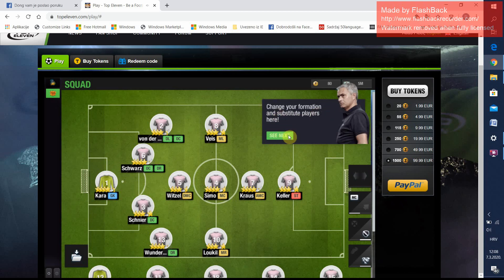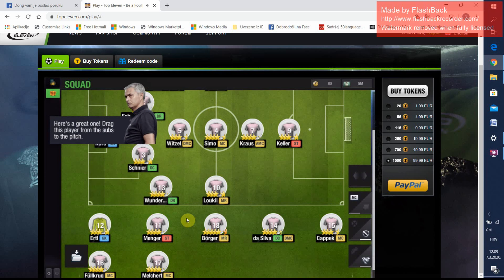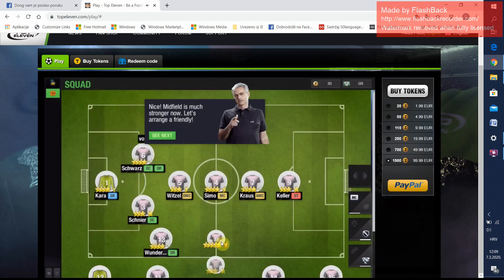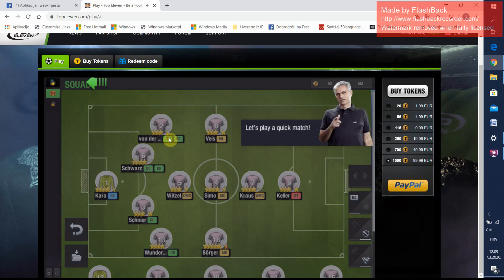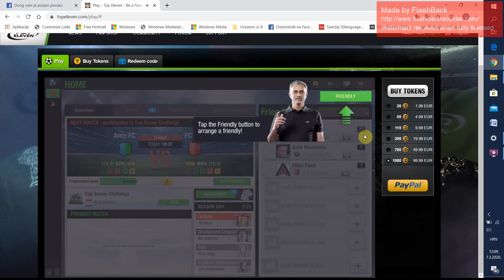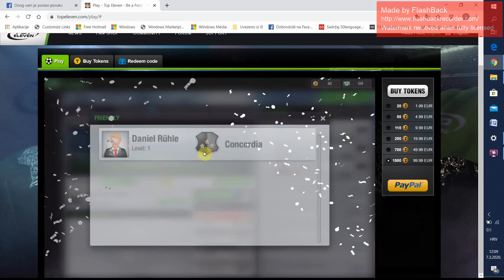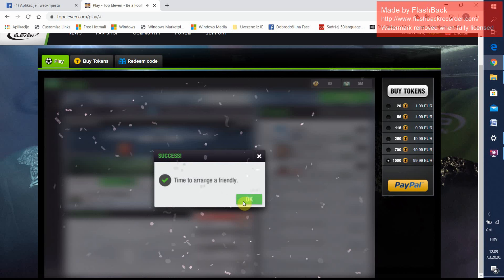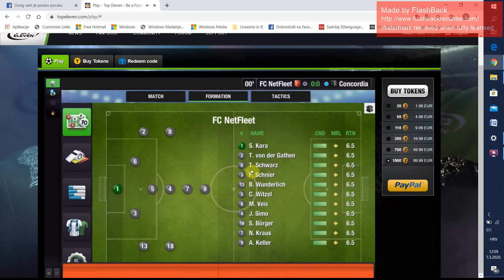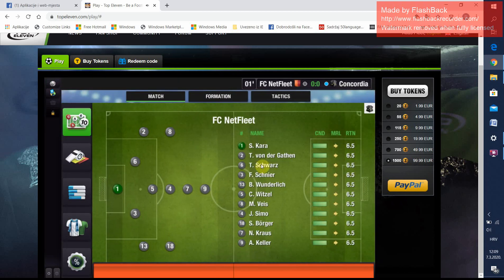Change your formation and substitute player here. We are going to skip this. Let's play a quick match. Friendly to Concordia. Usually when you arrange a friendly match, it will happen in a few minutes.